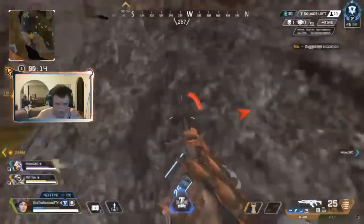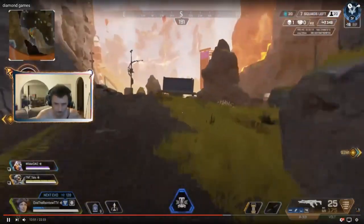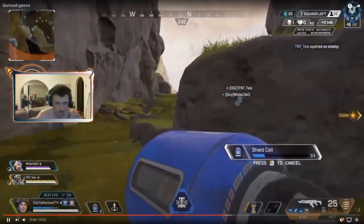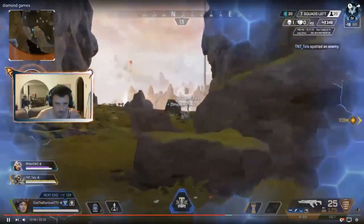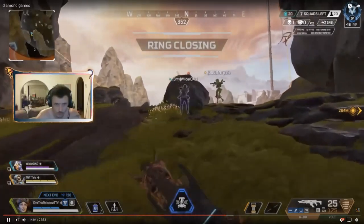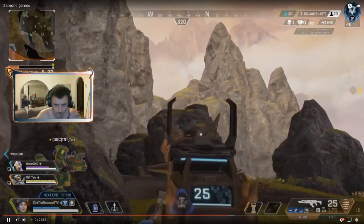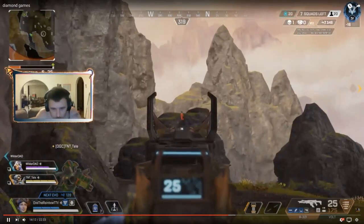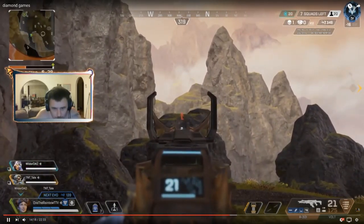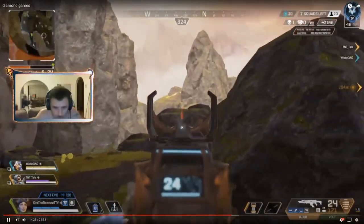It looks like they're sort of holding this team out. They really want to be careful of this choke here. If a team comes from there, that's going to hurt really bad — they're going to be pinched between two teams. If a team did come from this choke, I would highly recommend just rolling them. They should also consider clearing their backs for any rats or anyone that's going to end up throwing their game. I would really like to see them clear their backs to make sure there's no one back there — there might be a team ratting, playing really slow.